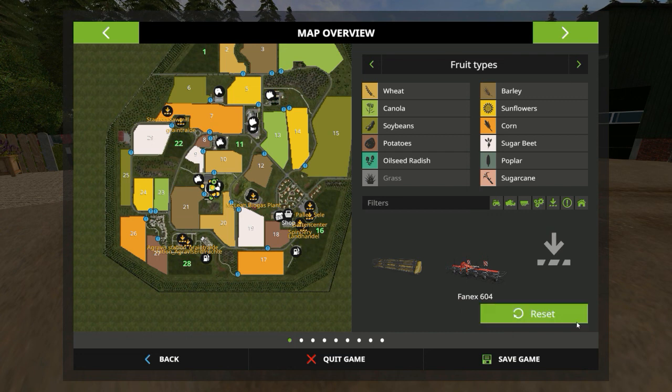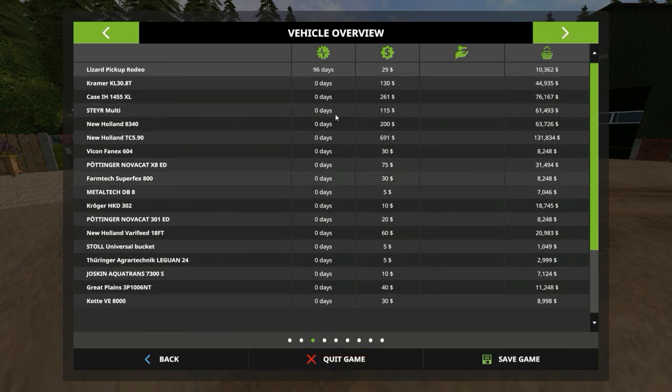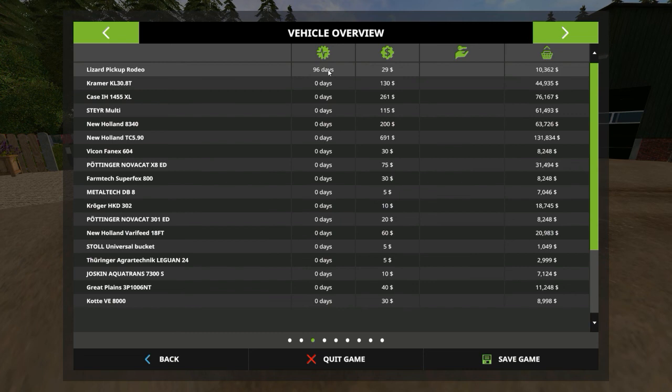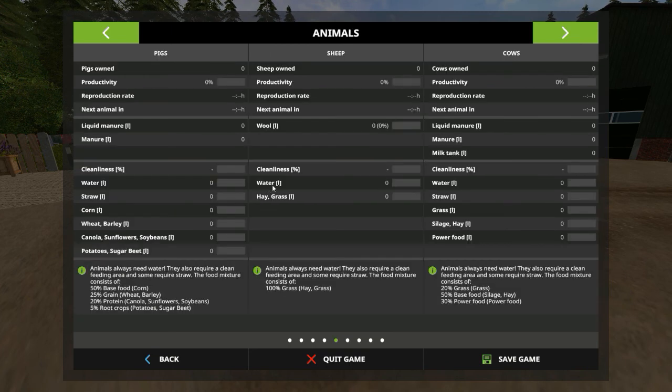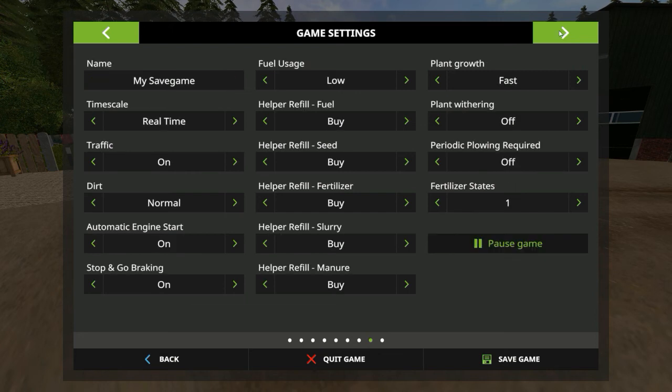There's also a round bale header and what might be a tether — not too sure. All the vehicles are brand new except for the poor old Rodeo, which is a 1996 model. You'll need to do some fixing on that one. Finances: you start with a 50,000 grand loan, which is pretty standard. There are no animals to start with.